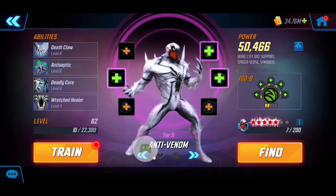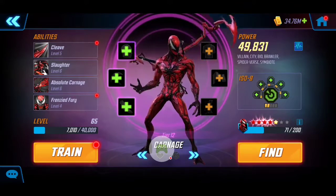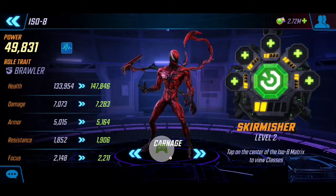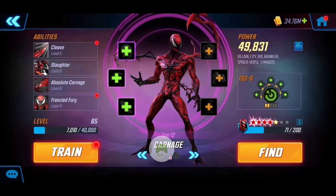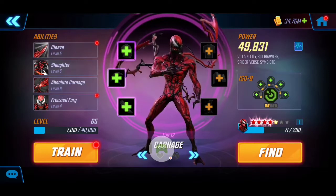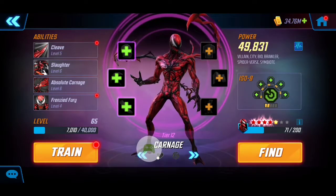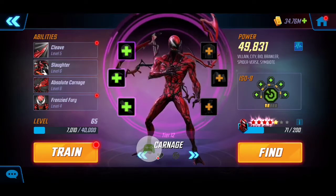It's absolutely crucial to have Carnage on this team. I have him at almost 50k with four red stars. He's going to be applying a Skirmisher, working hand in hand with Symbiote Spider-Man, and also applying vulnerability. I don't have any T4s on him yet, but I wanted to see if I could do it with a lower power team — and it worked out. He's a very crucial piece for the symbiote roster, providing that extra speed up to gain the advantage over enemies.